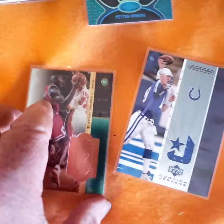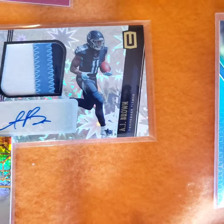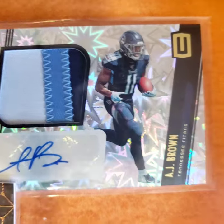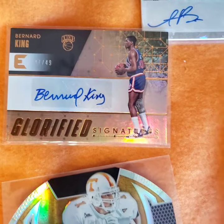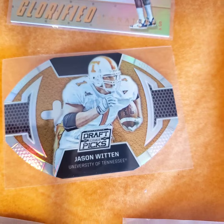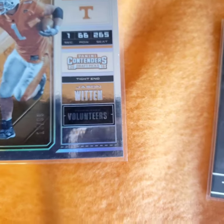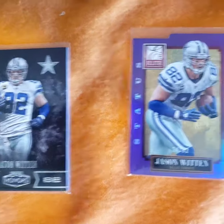Jordan always straight up in the book - highly sought after. Cordell Patterson pink refractor. AJ Brown autograph - three colors, look at the pretty patch. Bernard King - great Vol, great NBA player. Jason Witten left Vols a year early but still just a great Vol.